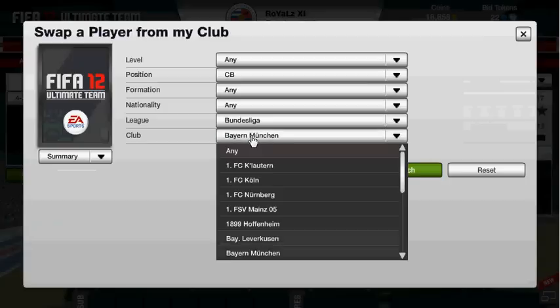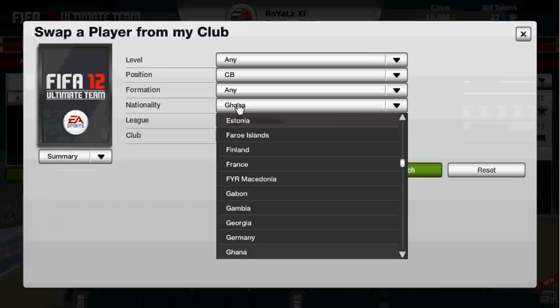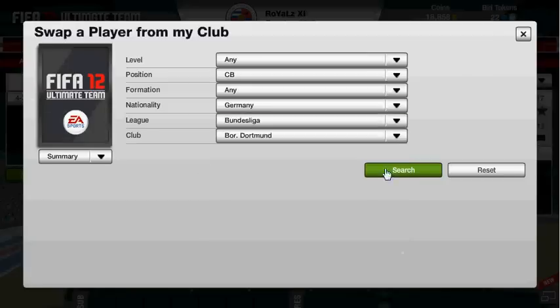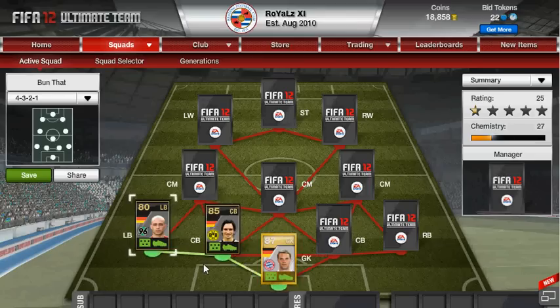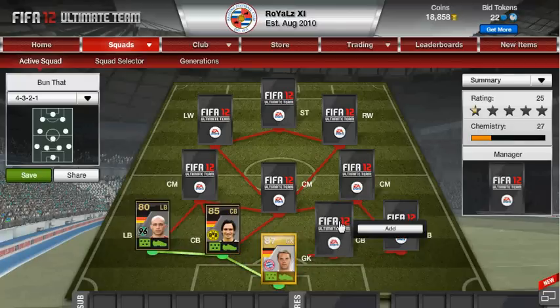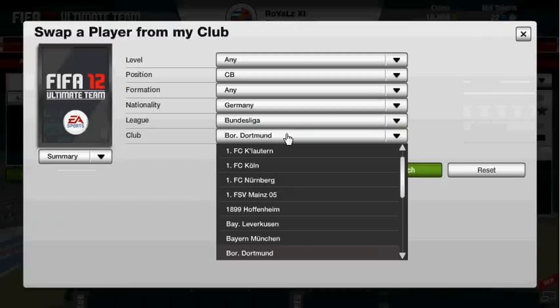Our next one we've got is a Borussia Dortmund centre back — he's German — and there's Hummels, as you can probably guess. A brilliant player, and if he's not in the Euro squad I'll be very surprised. I think Borussia Dortmund have won the league now — they've won it this season, two seasons running now — so absolutely brilliant for them.